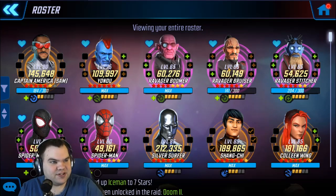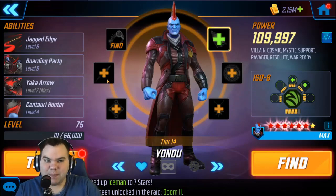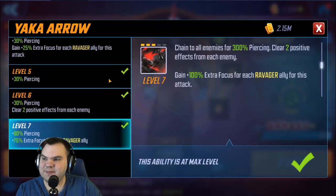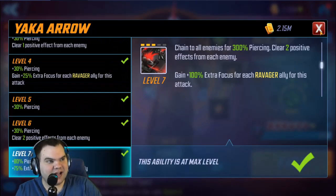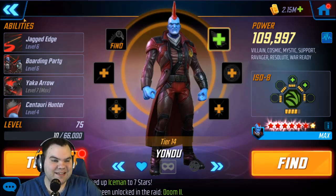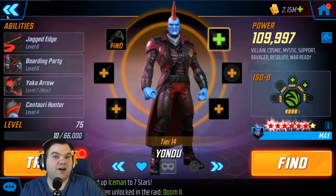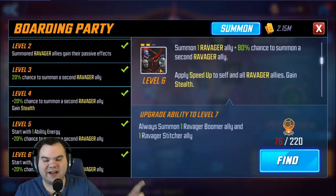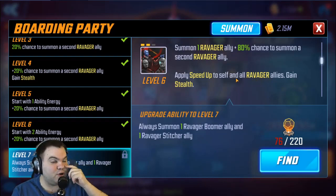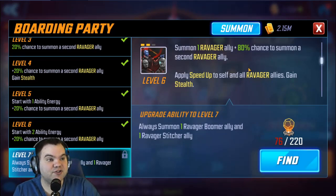I've got Yondu at Tier 14, the others at Tier 12. I did drop a couple of T4s on them — the ultimate on Yondu because that gives him extra piercing and focus per Ravager ally. You don't really need to worry about that focus boost since he does fine without it, but that piercing damage on his ultimate is very helpful, especially since he's going to have Offense Up pretty much all the time because of his special.